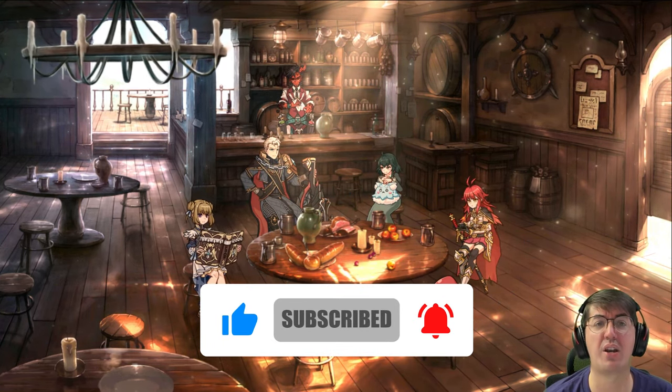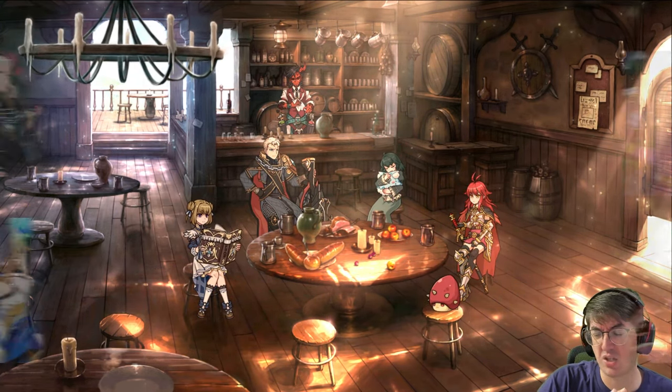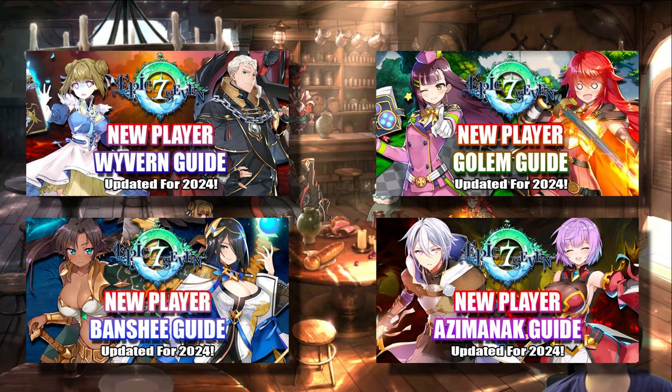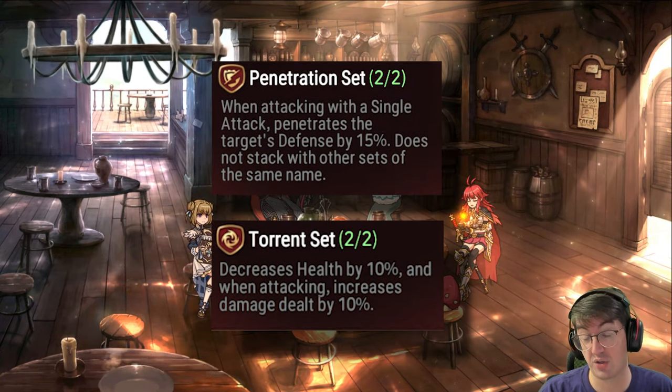Caides is a hunt that you're only going to try to farm if you need gear from one of its specific sets, because more often than not, it is more efficient to farm any of the other four hunts in this beginner hunt series. The main draw to this hunt is one of two sets: either the penetration set or the torrent set.